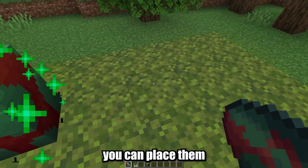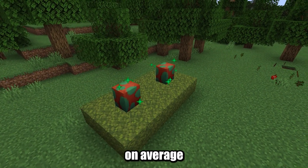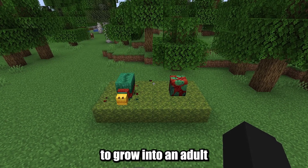Once you have sniffer eggs, you can place them on moss blocks, and they will crack two times before hatching. On average, this process takes about 10 minutes. When they hatch, you'll have a baby snifflet, which will take approximately 20 minutes to grow into an adult.